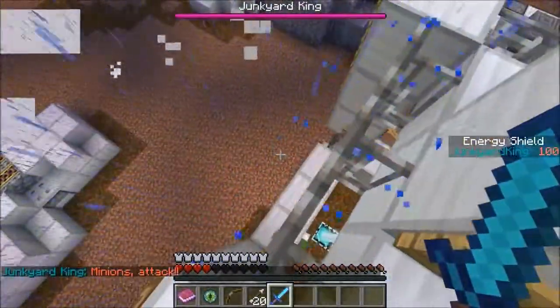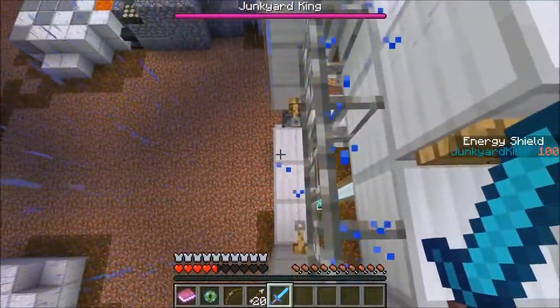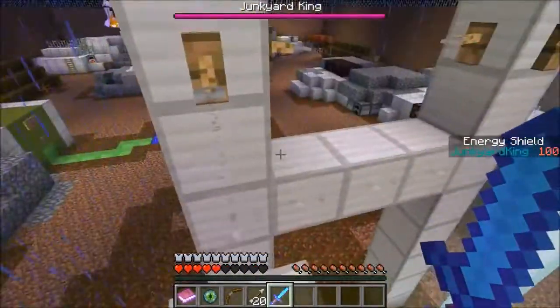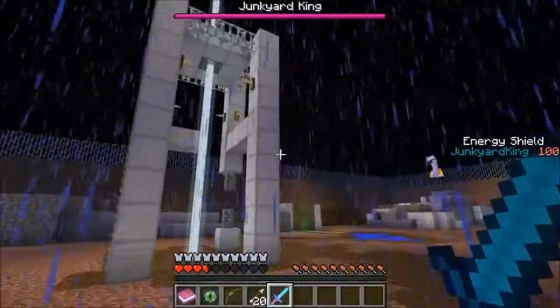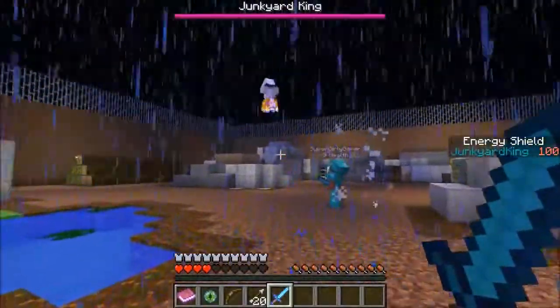I see like tripwires up here — you think these might do something? Maybe. Should I just step on it? Why is he after me? Please go away. Did anything happen? I don't think so. Hold on, there's more — there's lots of tripwires, they have to do something. I hit every single tripwire. Nothing happened.